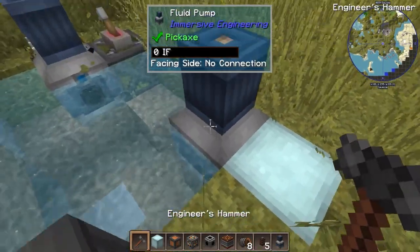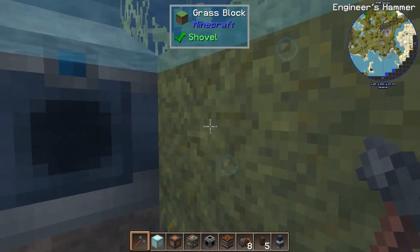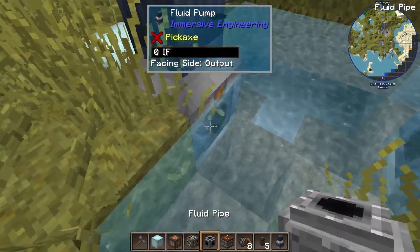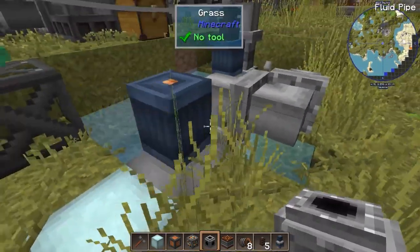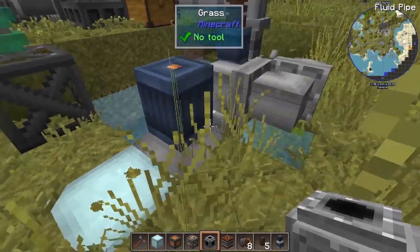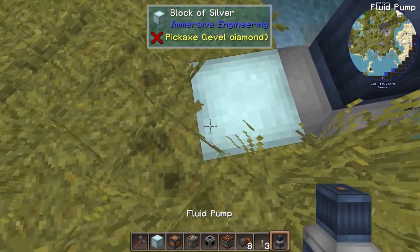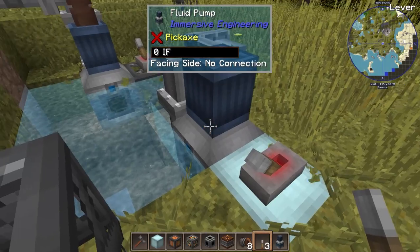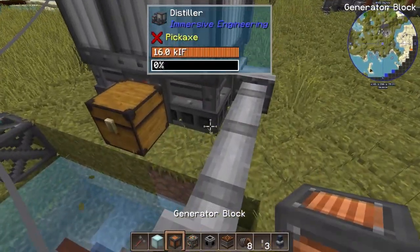So I'll quickly show you how to do it. You need your engineer's hammer and on this side you need to right-click on it so it has the blue dot above it — that's the input, so it's inputting water. Then behind it, right-click it twice to get the output, and that will let you put your water pipes out. You also need power to it; any power source works. The key thing that gets everybody: you need to place a lever on a block next to the main block of the pump and turn it on, because if you don't do that it won't pump at all.